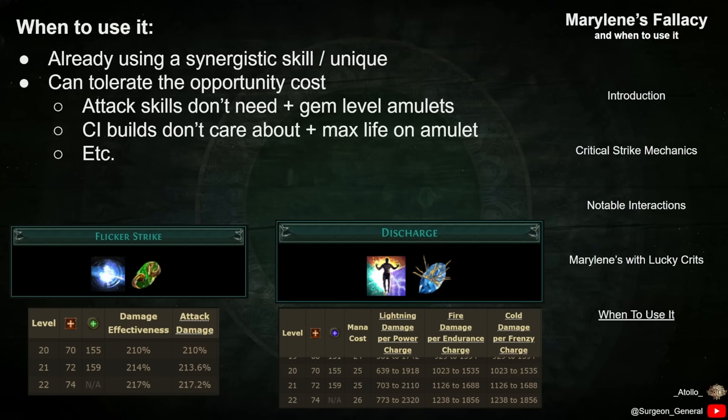Additionally, rare amulets can provide plus levels to gems and sources of life and resists. In my opinion, Marillene's will generally be stronger on attack skills than on spell skills because of the difference in how they scale with gem level.